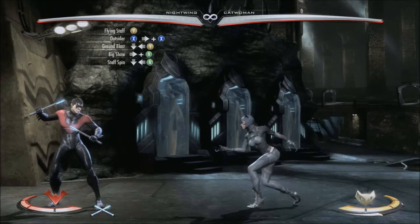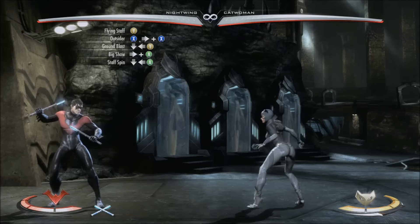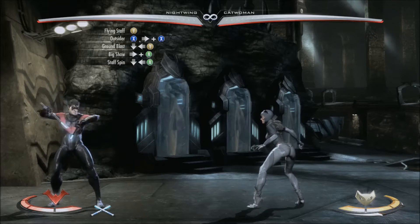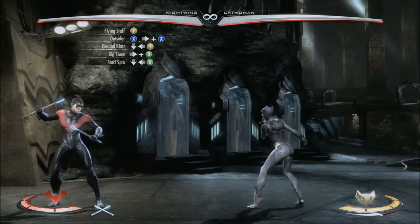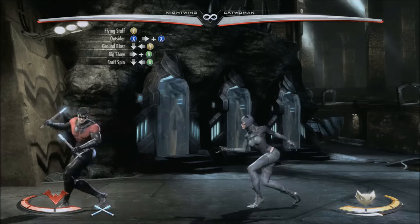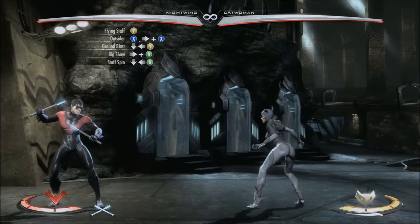What's up guys? This is Juan Dingo and I'm here with another combo tutorial for you guys. This one is going to be with Nightwing. The combo I'm going to show you today is going to use one bar of meter and do 37%, and it's going to be from his staff stance.